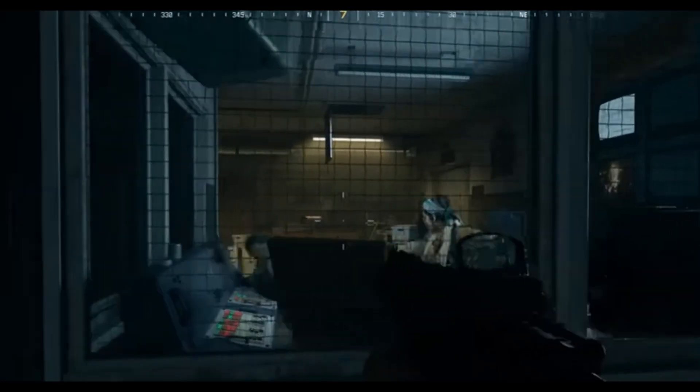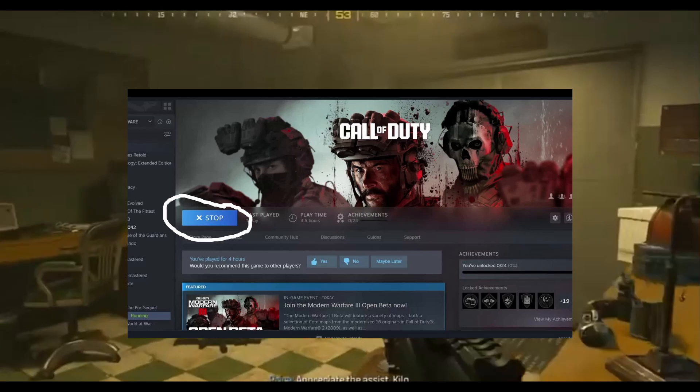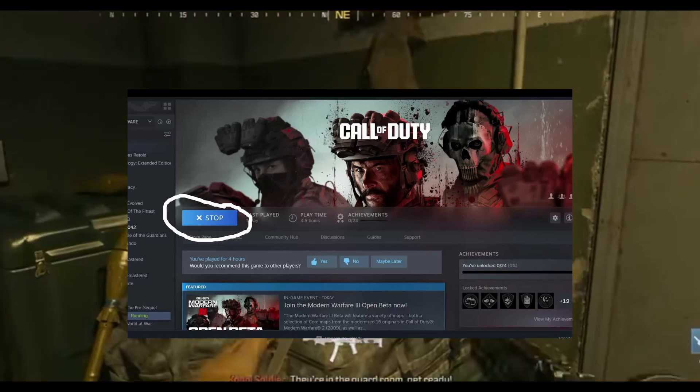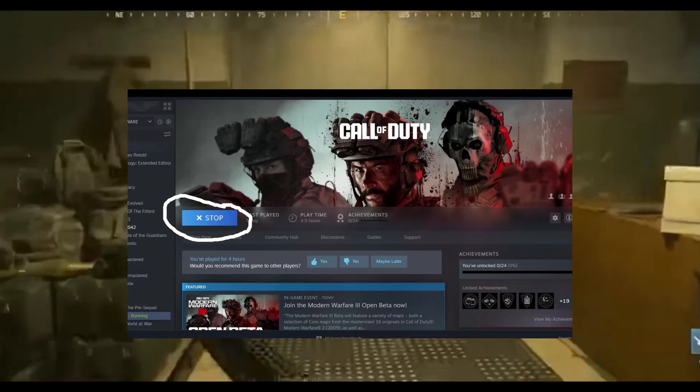Second solution. To address the Modern Warfare 3 error code 14515, try shutting down the game entirely to ensure a complete logout from Call of Duty. Afterward, make an attempt to reconnect, as this action appears to secure your position in the virtual queue.